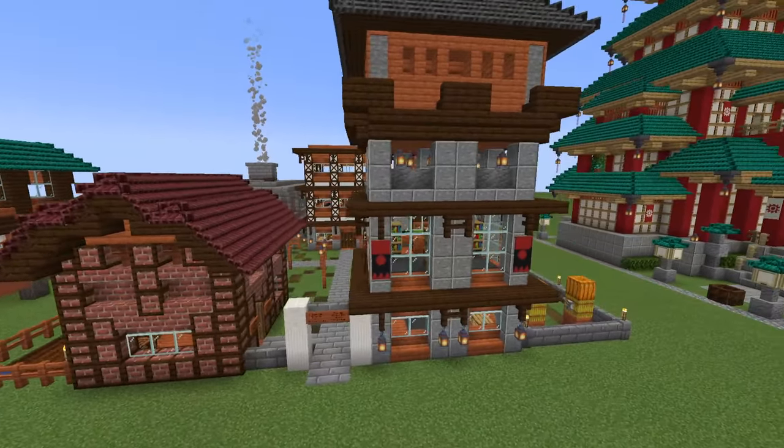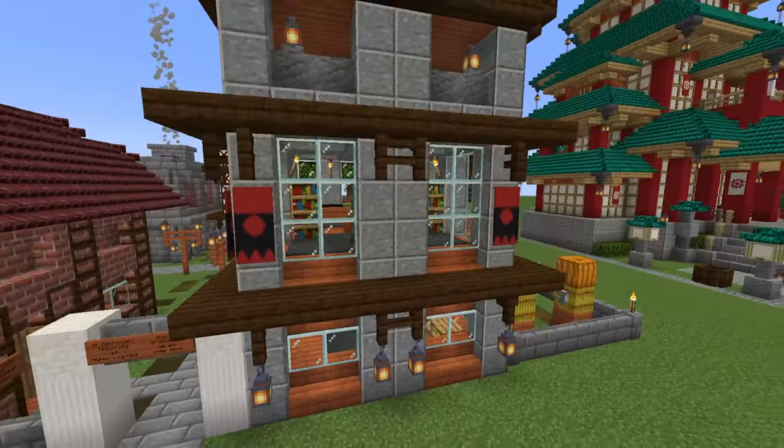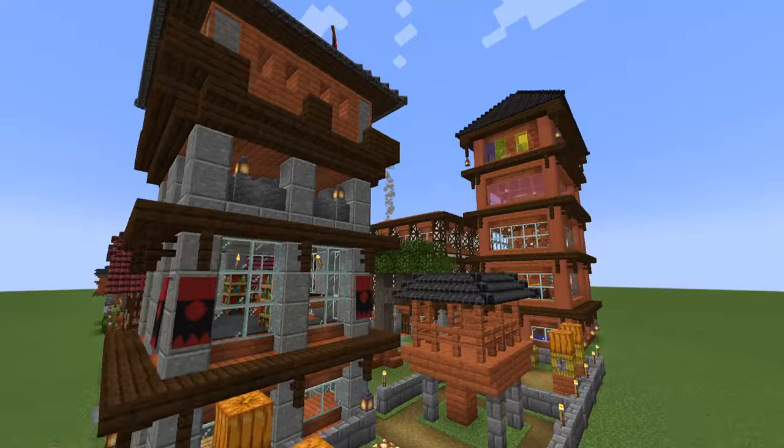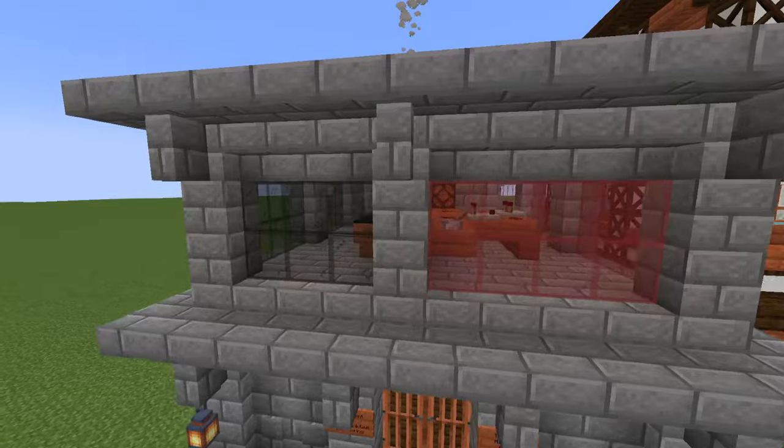And finally, the last of the Acacia builds is the Acacia University. They name all the things in the Acacia build for some reason — pretty cool though. Very nice looking build. The University generally is quite a standout for each of the different styles.